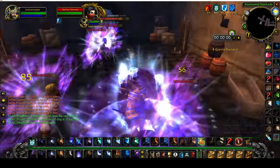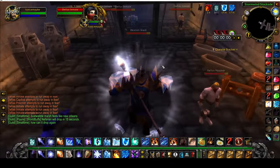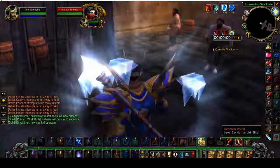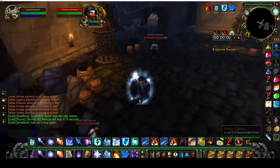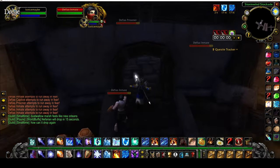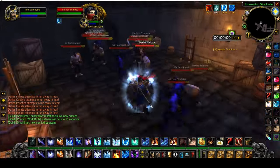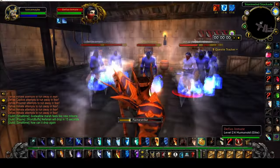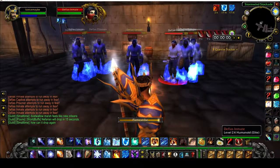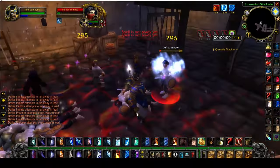Run in here and grab these guys, blink out of here. Same thing here — grab these guys, just running through the mobs. Your Ice Barrier will go down here soon, so go ahead and reapply it. Rank 1 these guys again, pull them up, Frost Nova, hit them with Flamestrike, into Cone of Cold, and more Arcane Explosions. You get the picture by now.